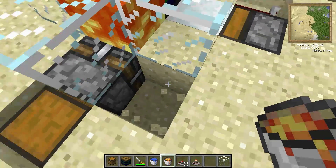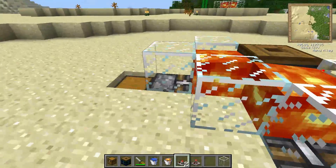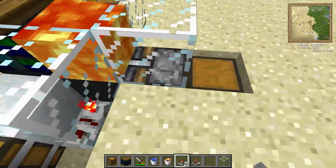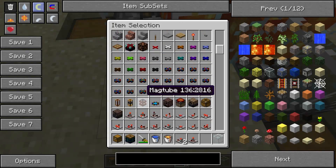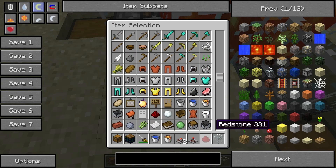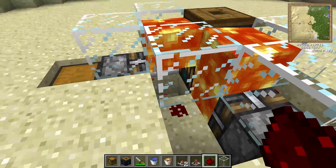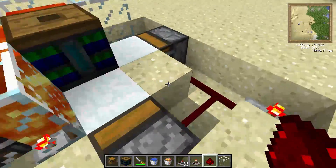Between the lava and the snow block, you will place a toggle latch. Make sure that the light is facing the lava, and you'll do that same thing on this side. And you can see it's already created basalt. So then you just place redstone dust opposite the toggle latch, which would be here, and you can see it just breaks it and pushes it in there.